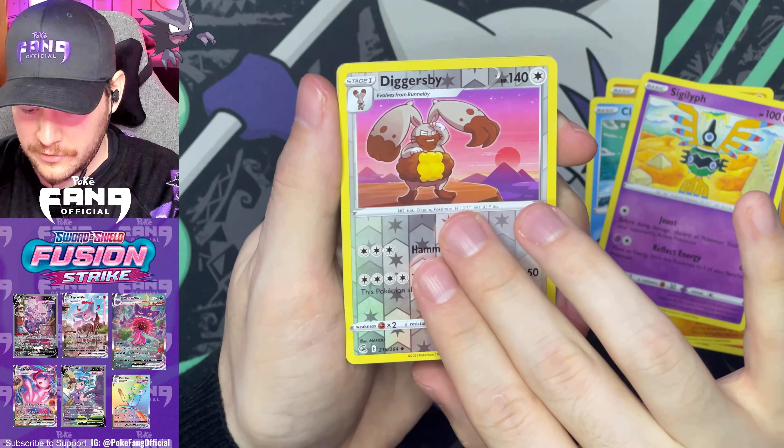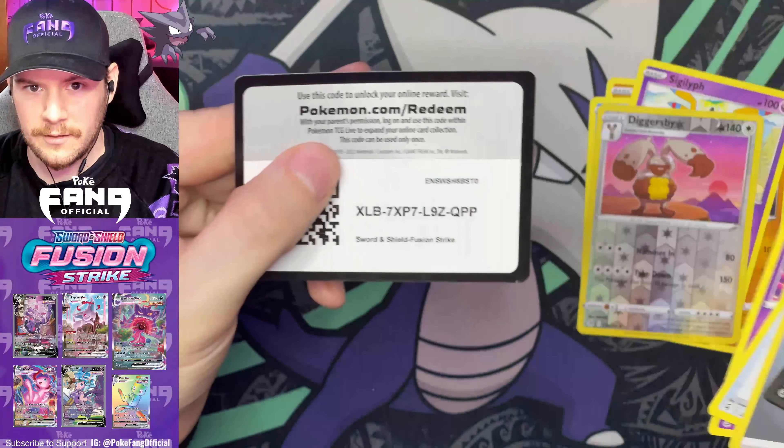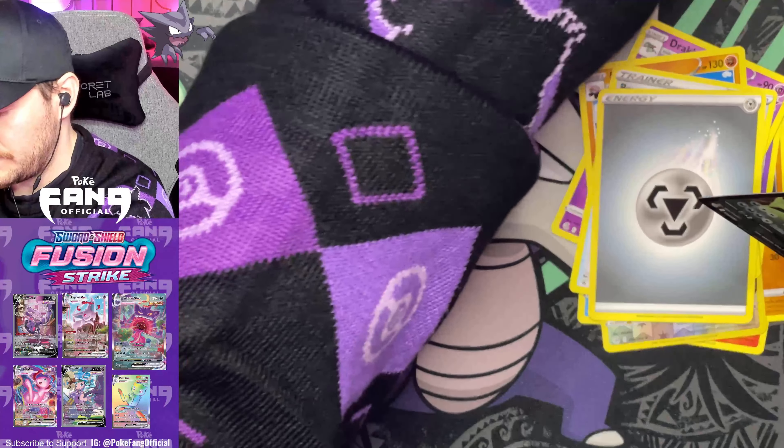Diglett B, and a Tyranitar V. Tyranitar V! These pull rates are pretty good to me — I don't know.